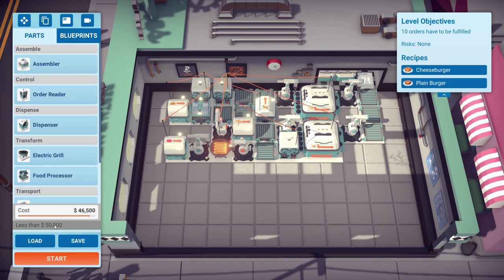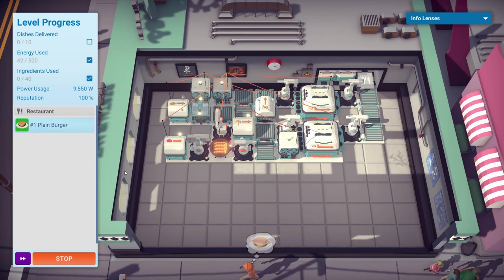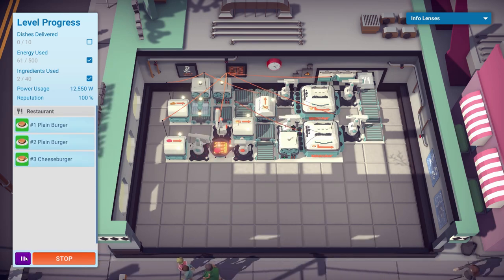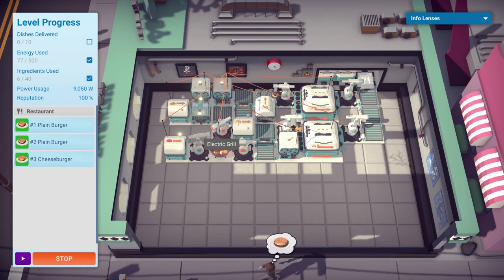We've got less than 50 grand spent, which is quite nice. When we start everything is switched off — our energy usage is hardly going up at all. It's because the grill isn't on, and that thing absolutely eats power. We can speed time on a little bit until some people give us orders. They have little thought bubbles above their heads — 'I love a burger from a place entirely staffed by robots.' Now it's switched on, machines are getting on with it.